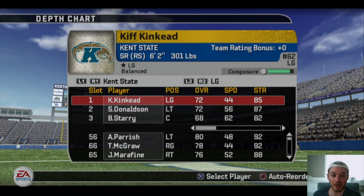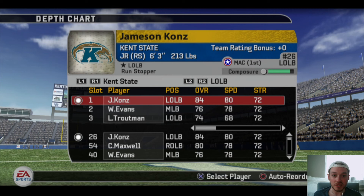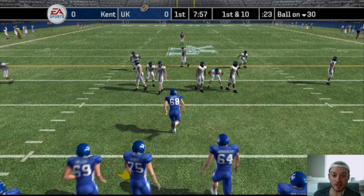Pretty good tight end, O-line looks pretty good — actually better than our O-line. Defensive end, nothing special. 78 is not bad, 84, 80. They run a 3-3-5. Linebacker we'll have to watch — he can make some plays. Middle linebacker is solid. They don't have a huge weakness. Free safety — two freshmen — but 87 speed, they're pretty fast. We're not really going to burn any guys deep.